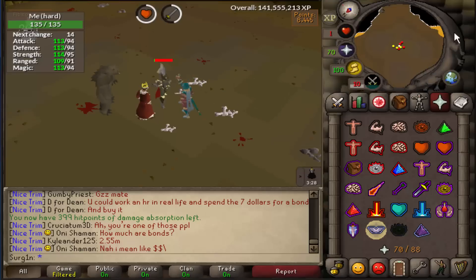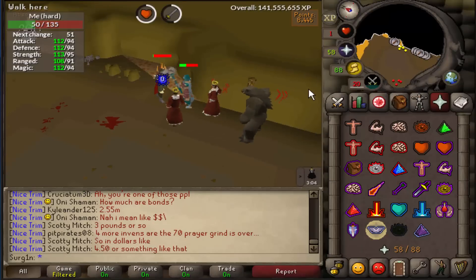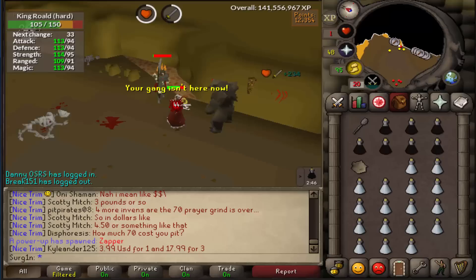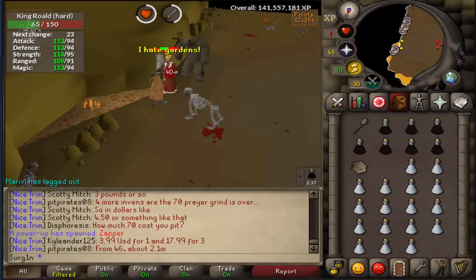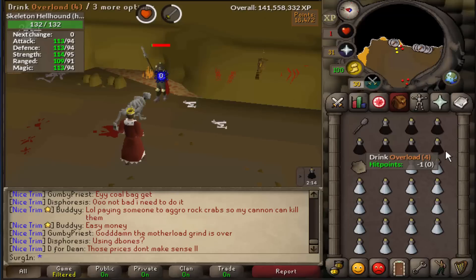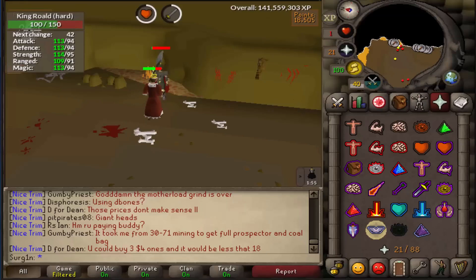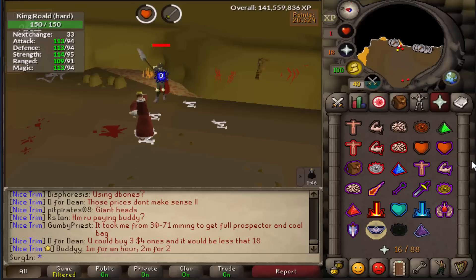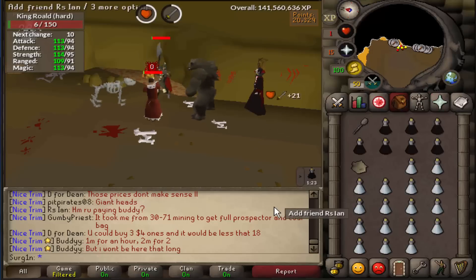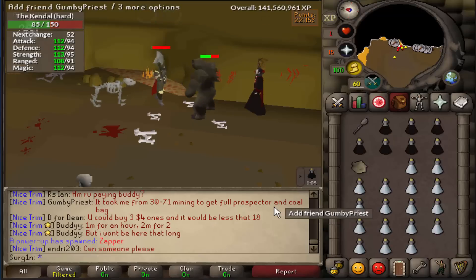Another thing you can do is flick on the Rapid Heal prayer every minute or so. What this does is reset the health regeneration timer so you don't have to guzzle the rock cake as often. You can just flick on Rapid Heal and it'll consistently try to regenerate but won't be able to, keeping you at 1 HP. That's another way to cheese the mechanic to stay at 1 HP. Other than that, that's pretty much all you're going to do — I'll speed up the clip and you'll see me kill everything.